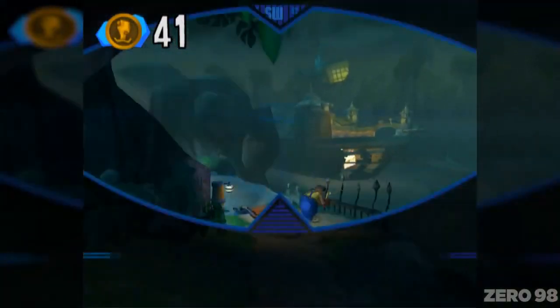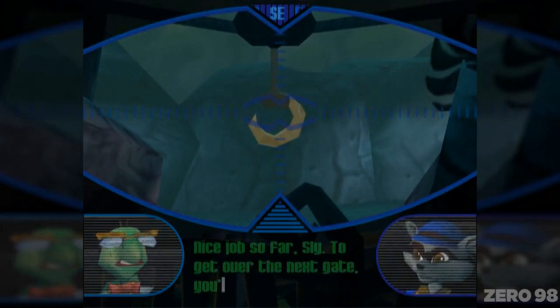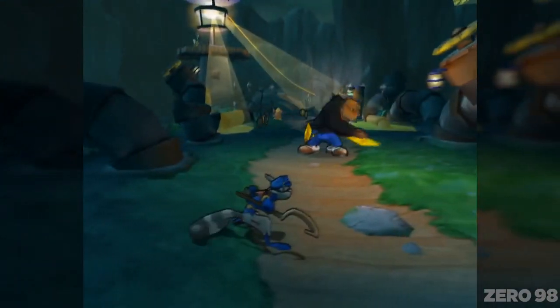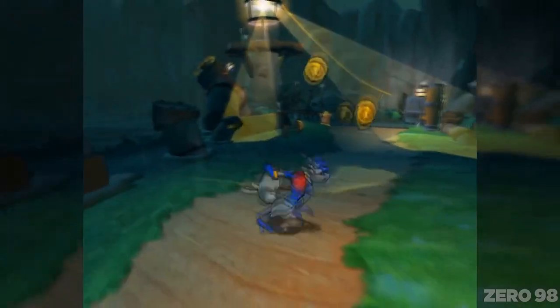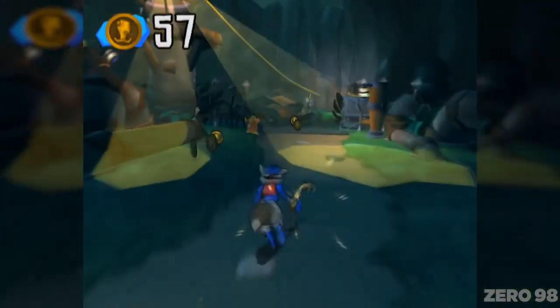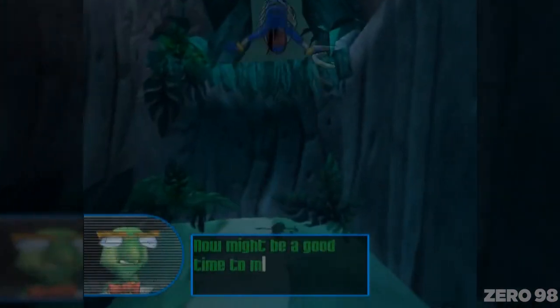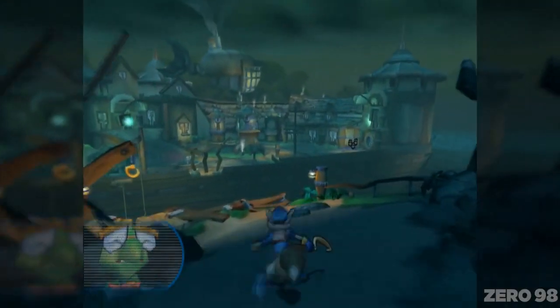Sly Cooper and the Thievious Raccoonist is a puzzle platformer video game for the PlayStation 2. The game follows the story of Sly Cooper, a raccoon who comes from a long line of master thieves. When his family's Thievious Raccoonist, a book that contains all of their thieving techniques, is stolen by a group of villains called the Fiendish Five, Sly sets out to retrieve it. Players control Sly as he traverses various levels, using his abilities such as climbing and jumping to reach his objective. Along the way, he must avoid obstacles and enemies, while also collecting clues that will help him track down the Fiendish Five.